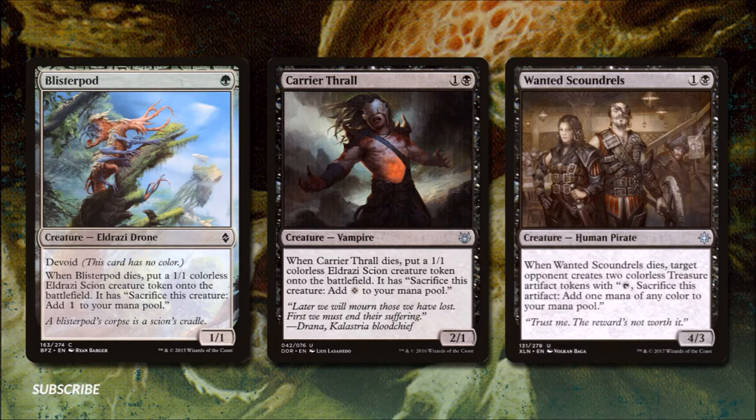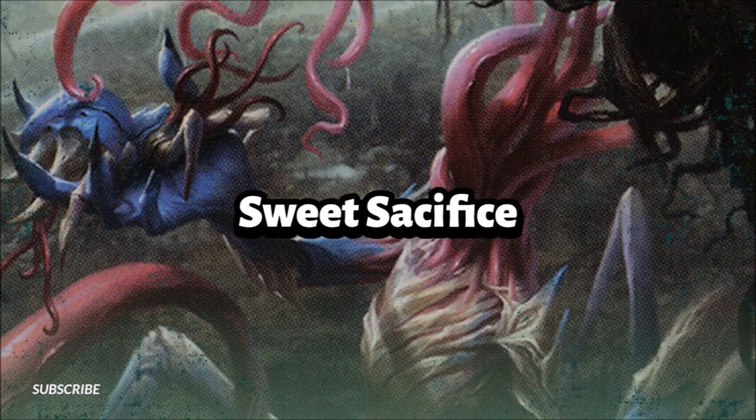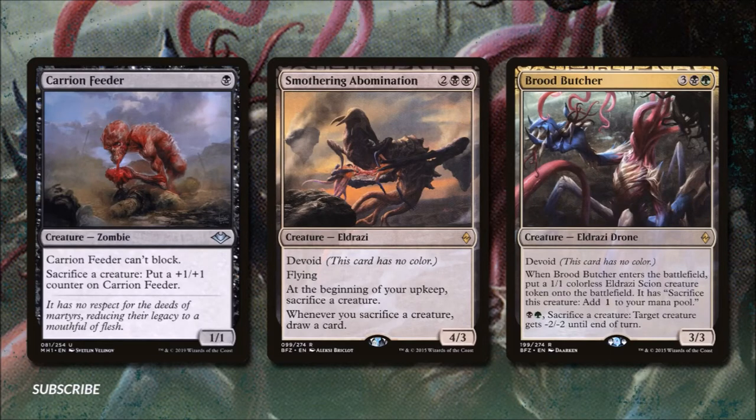Our last couple of creatures give us value when we let them die, so let's do just that in Sweet Sacrifice. We're focusing on sac outlets to help set up our end game. Carrion Feeder for one black can't block but is a 1/1 that gets bigger whenever we sacrifice a creature. Smoldering Abomination costs two and two black — it's a 4/3 Eldrazi with devoid and flying; at the beginning of our upkeep we sacrifice a creature, and whenever we sacrifice a creature we draw a card. Brood Butcher for three, a black, and a green has devoid and is a 3/3. When it enters it creates a 1/1 Eldrazi Scion, and for a black and green we can sacrifice a creature to give target creature -2/-2 until end of turn — giving us incidental removal and some ramp.